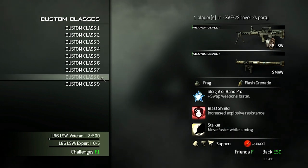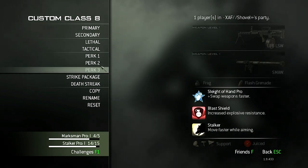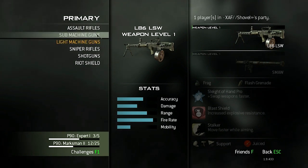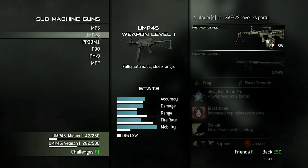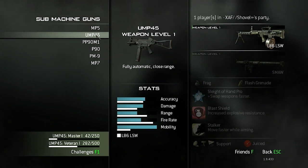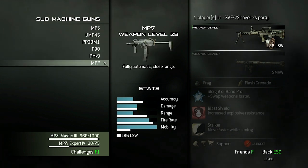I want to start off by creating a full Moab class, going into everything from primary to secondary. For most maps, a lot of the conflicts are going to be close to mid-range, so I think the best choice is a submachine gun. You can use assault rifles — I have nothing against them — but most of the maps in Modern Warfare 3 are a little bit smaller, so you really want to stick to submachine guns. They have great maneuverability and I can go through a couple of my top choices.